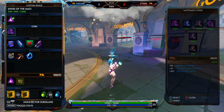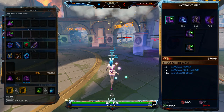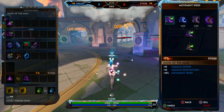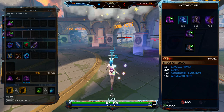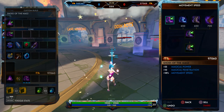When you back to base, get Penetration Boots. Pen boots are really good — I get them over Cooldown boots for the extra penetration. It has 10 penetration so it still does more damage overall.